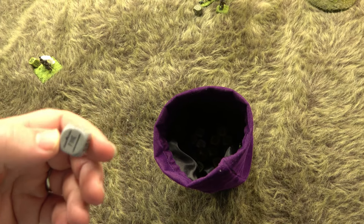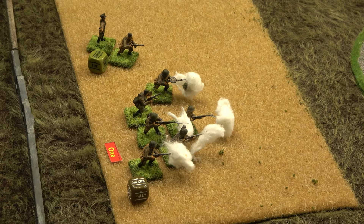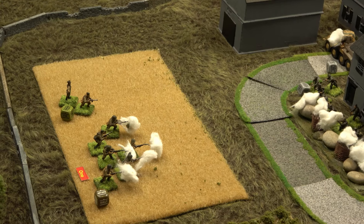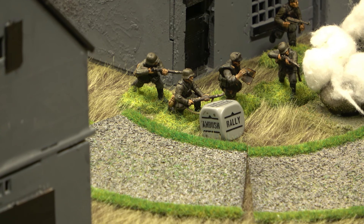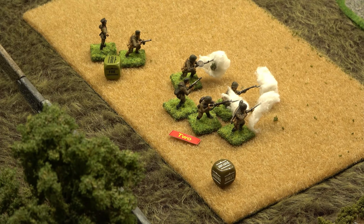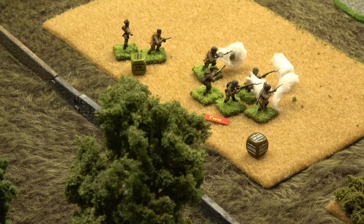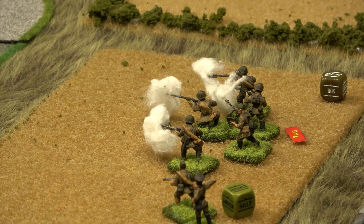Two sixes — two hits, with chances to kill on fours. Two pins now — they lose a guy, forcing a desperation morale. The junior lieutenant gives a bonus, making it minus one — need to roll eight or less. They pass! All right — they love it.